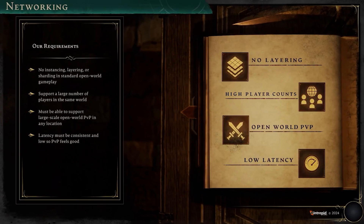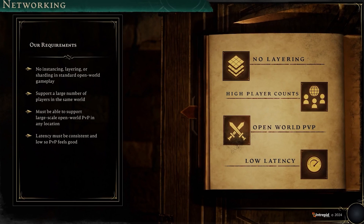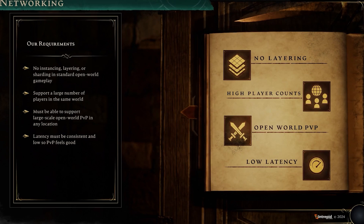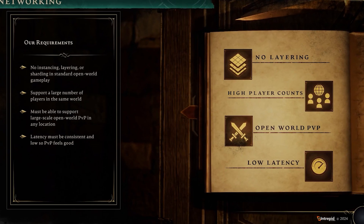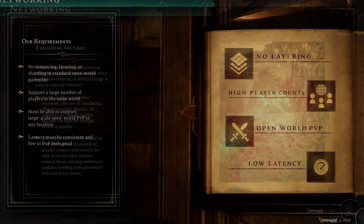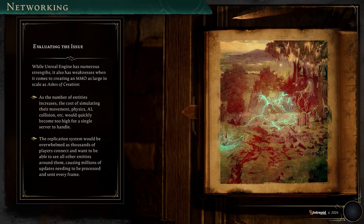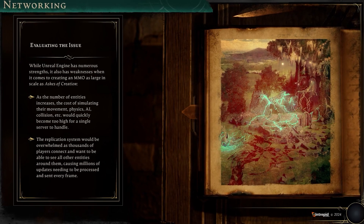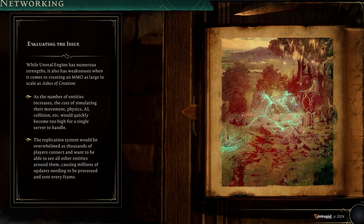The live stream started off with Intrepid talking about their requirements, and this was boiled down to essentially what you would expect from any MMO — a high number of players playing smoothly. Since Ashes of Creation is going to have tons of PvP, we're going to need that even more here because we have events such as Node Wars and Sieges. They are able to use the replication system, but in short, it wouldn't work because the system would become overwhelmed. So Intrepid came up with their own solution, and that is IntrepidNet.